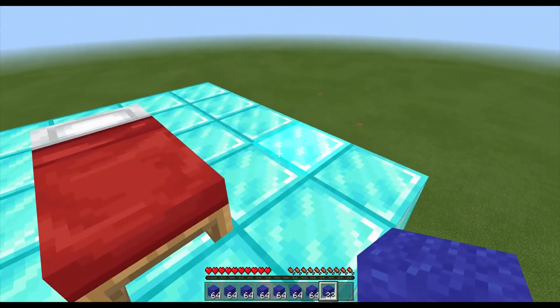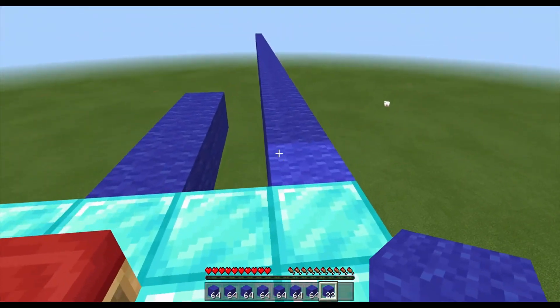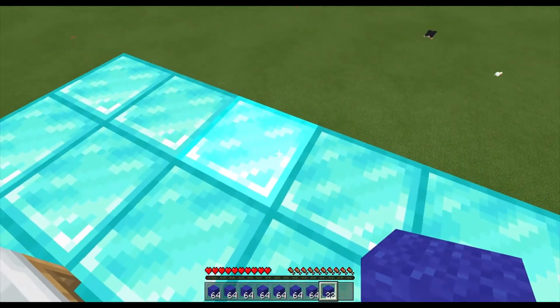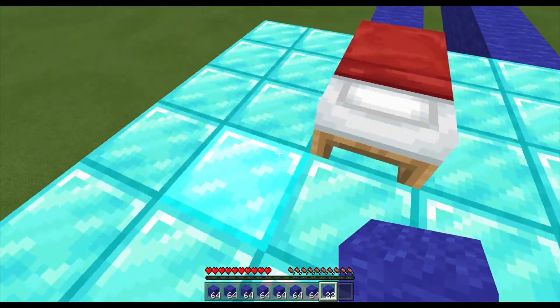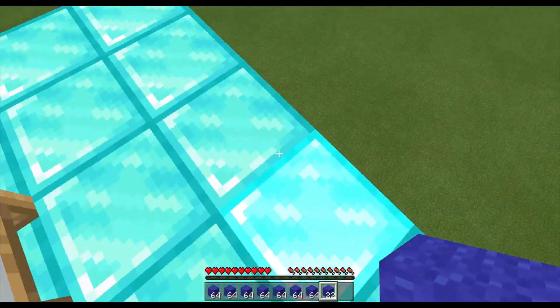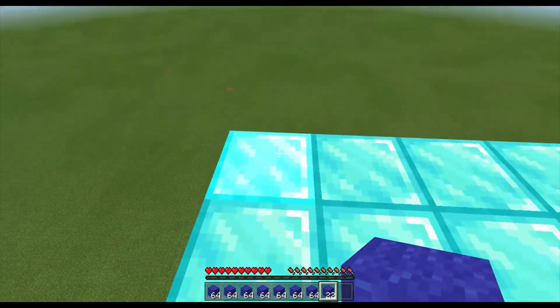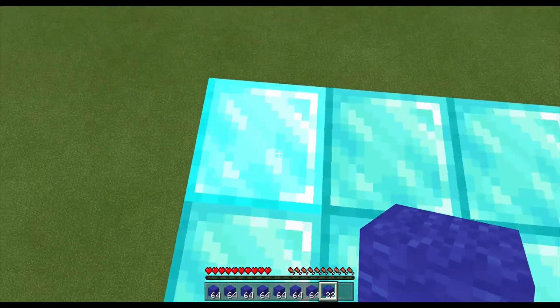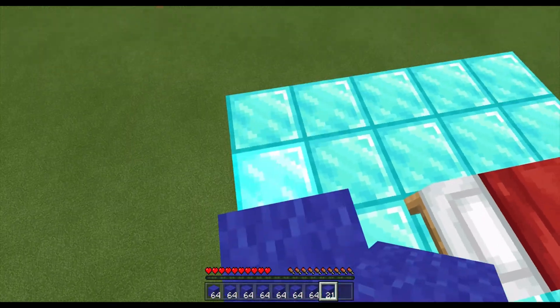So apparently this is called god bridging, and I don't understand why, because it's not even the fastest stacking. But it looks god, I guess you could say. Basically, what you want to do for this is you want to count one, two, three blocks — whichever direction you want to go in. Then on the third block, you want to place a block like this.